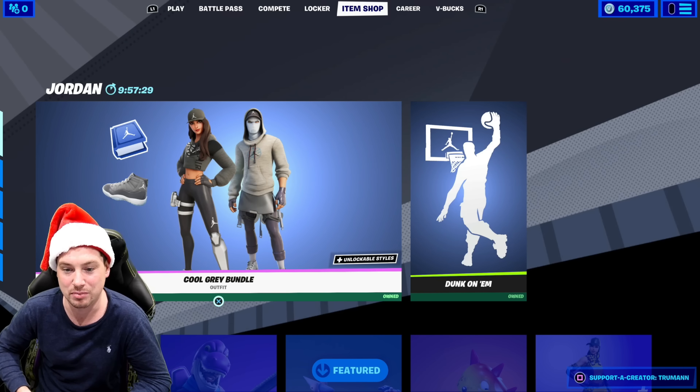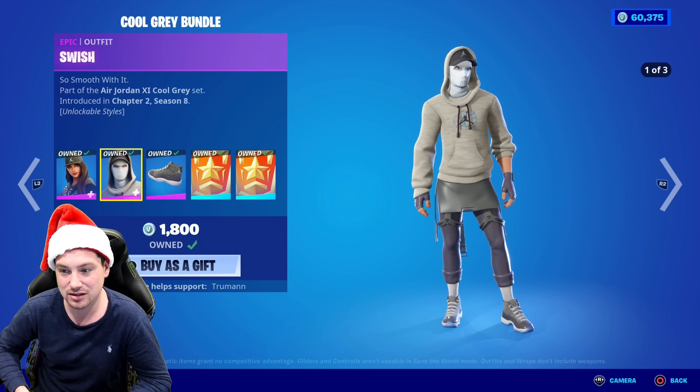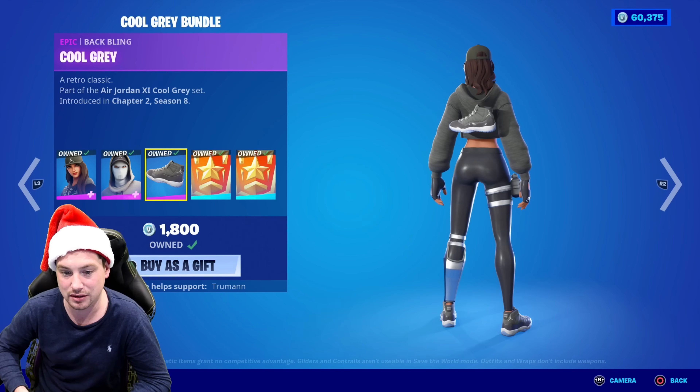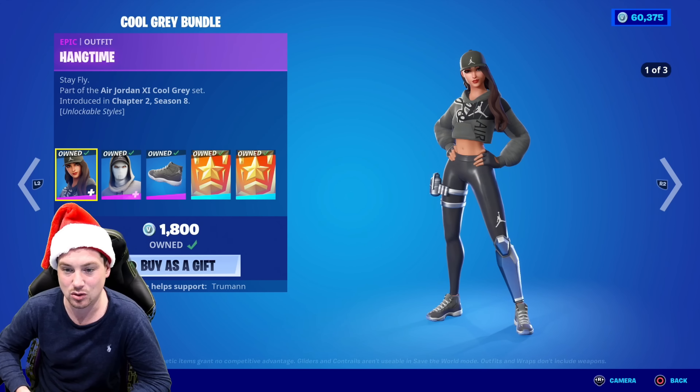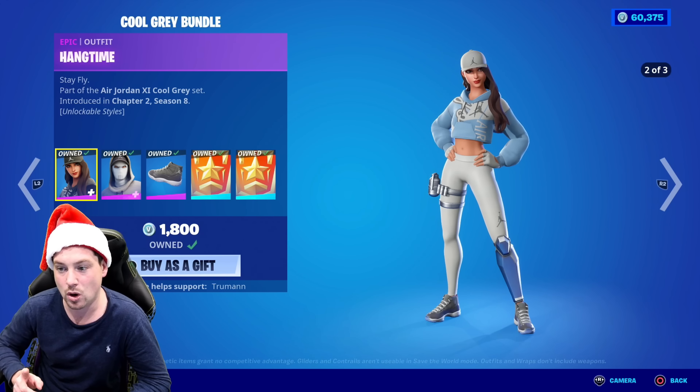It is called the Cool Grey Bundle and you get two skins in this bundle, and you also get a bat blimp — I really like that bat blimp. The first skin is called Hand Time; she comes with three styles, so you get one style when you buy this bundle but then you need to unlock the other two styles.